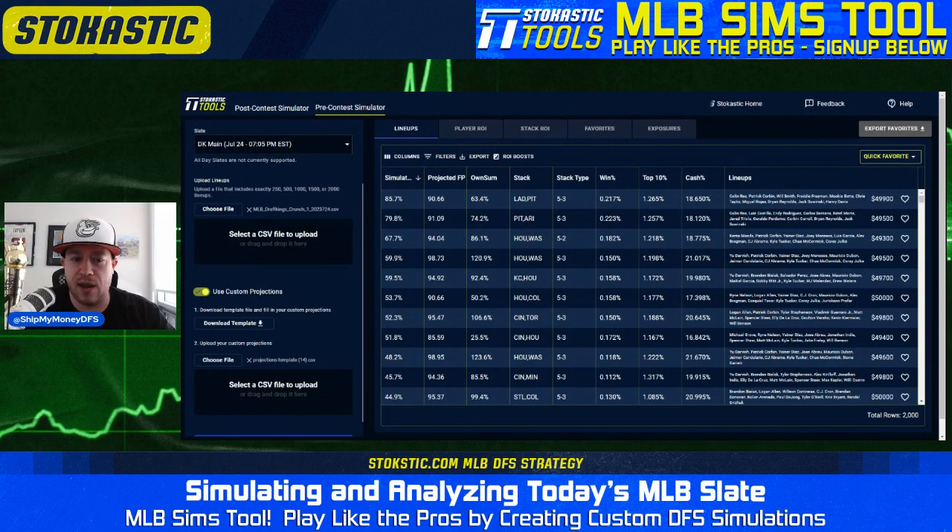The Dodgers are a very high upside team taking on Jose Barrios, who is a solid pitcher, but you still have a 4.9 implied run total for the Dodgers. They're also not projected to get that much ownership — 6% aggregate ownership on tonight's slate. And then we're running it back with a three-man Pirates stack.